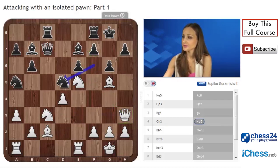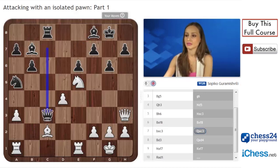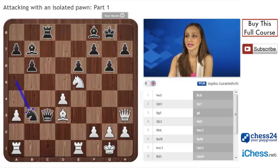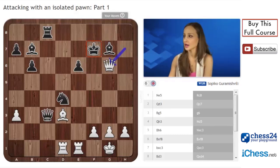After knight d5, bishop h6, knight c3, bishop f8, bc3, queen c3 — of course white does not want to exchange the pieces. So bishop d3. Black had a chance to play knight b3 and keep good compensation for the exchange. After rook ad8, take with the knight on d4. There is a nice sacrifice on f7, but of course it's not killing — queen h7, bishop g7 and queen g6 with a very unclear position.